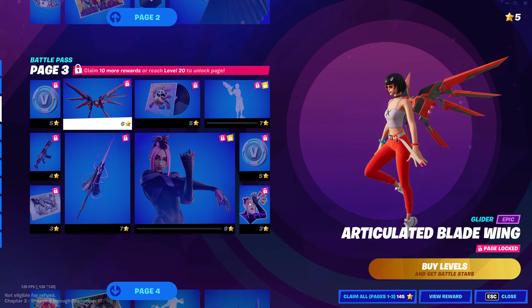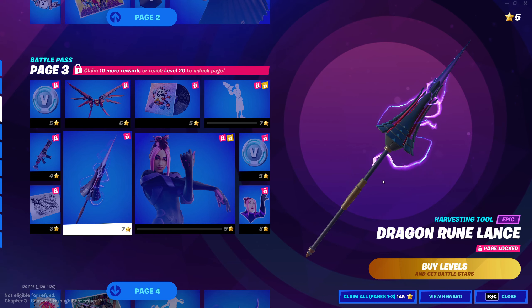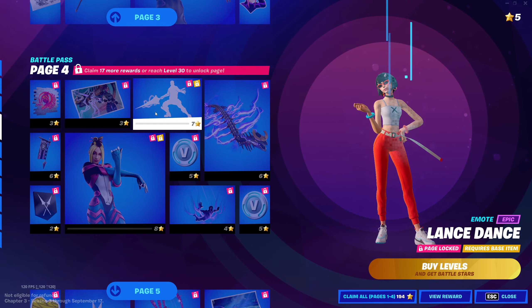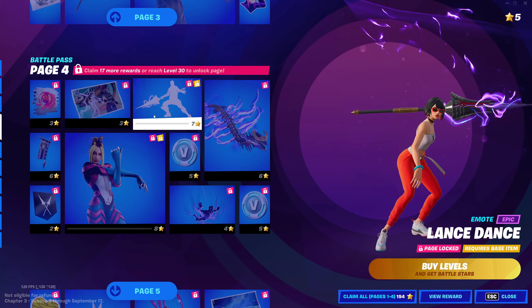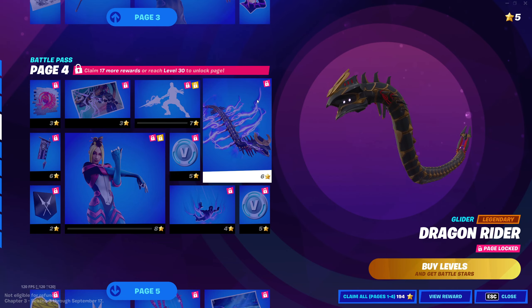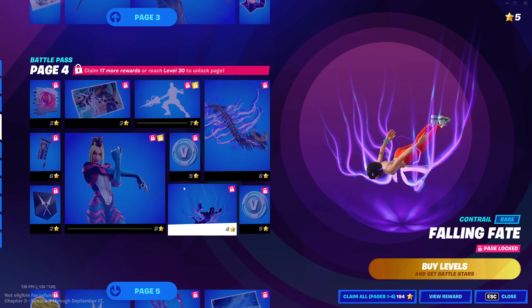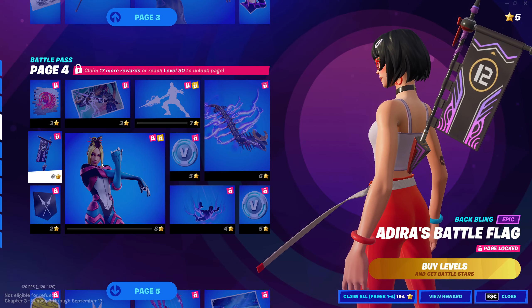Dragon Rune Lance — pretty cool pickaxe. Another style, another style, although it's not showing me the colors. There's an emote — that's a cool emote. Dragon glider — we got another dragon glider. That is a cool contrail. And a back bling — that's gonna stick out a bunch.